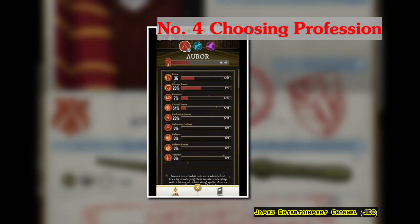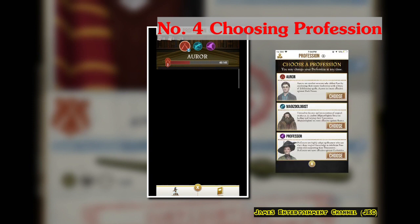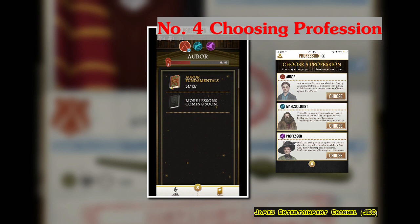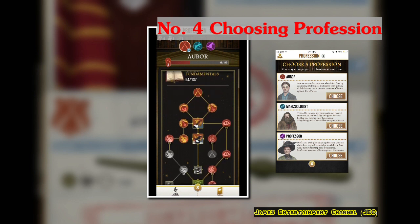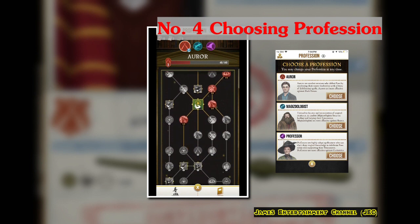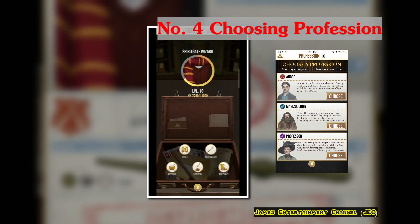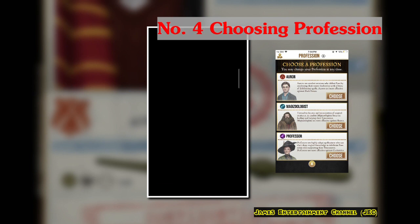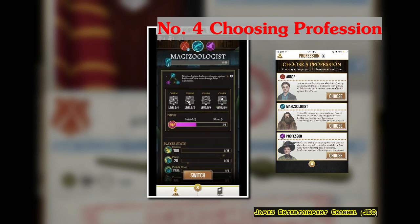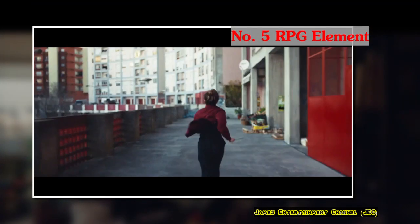Number 4, choosing professions. When you're at level 6, this game allows you to choose from 3 different professions: Auror, Magizoologist, or Professor. Once you choose your profession, you're able to pump up your skills based on the skill tree. But not to worry, because you'll be able to switch between these different professions anytime you want.